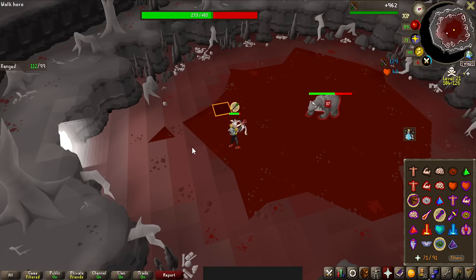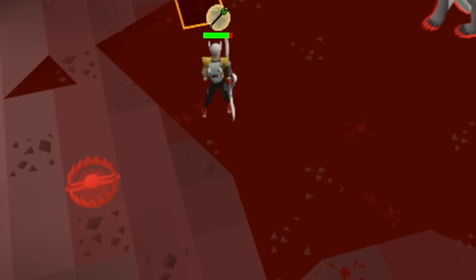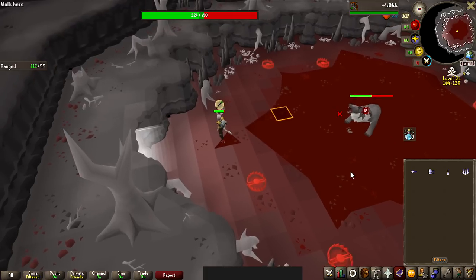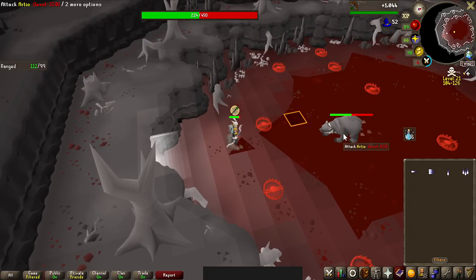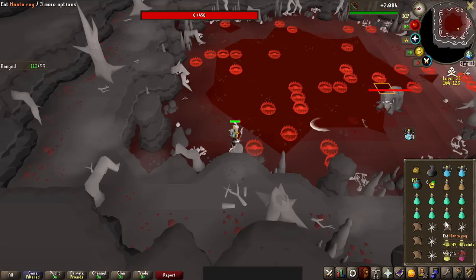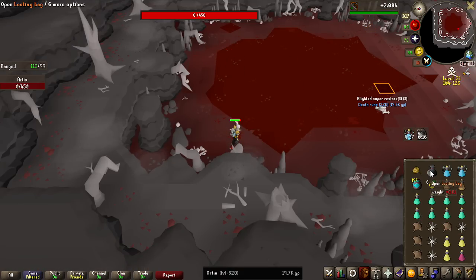At 66 and 33% health, the boss will spawn bear traps, which deal light damage and root you in place when walked into. When this happens, Arteo also unfreezes himself, so make sure you instantly refreeze the boss. But that's pretty much it — if you can deal with all these mechanics, you can kill the boss.